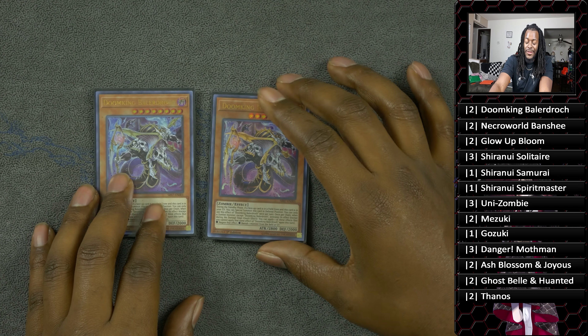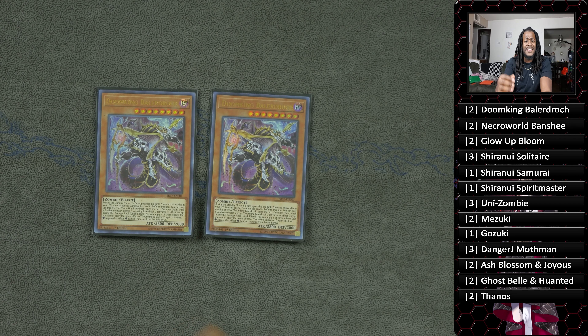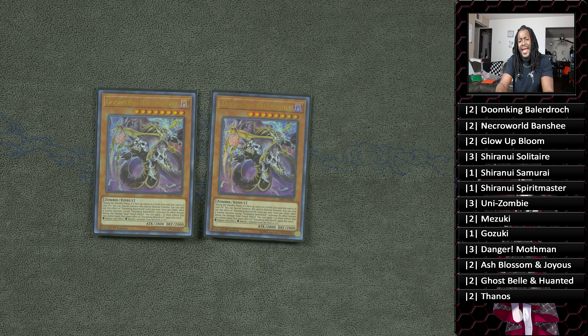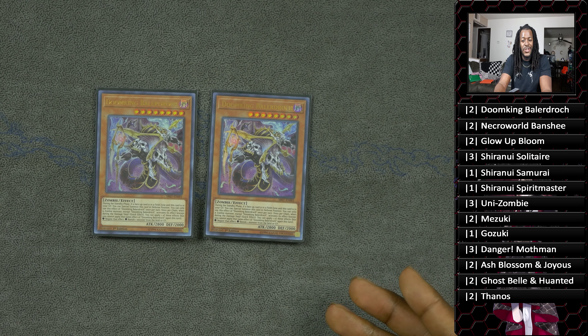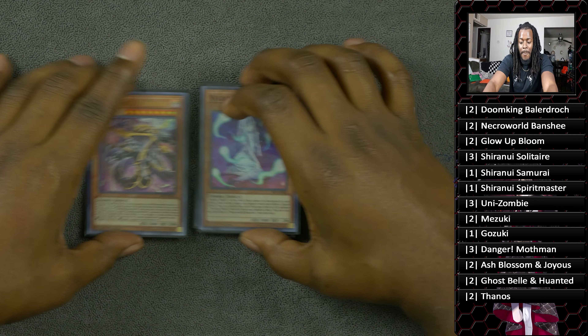Starting off with the monsters, we run two copies of Doom King Baladroc. What this card does is it can special summon itself to your side of the field during the standby phase if you control a field spell card — cough cough, Zombie World. The reason why this card is so potent is because every time a zombie monster activates its effect, you can either negate that effect or banish a card on the field. Keep in mind Zombie World turns all monsters into zombies, so you're pretty much allowed to negate or banish one card every time a zombie monster triggers.